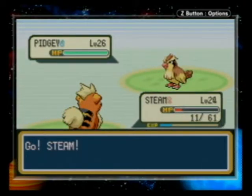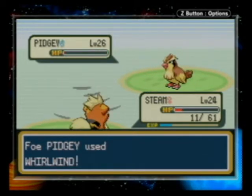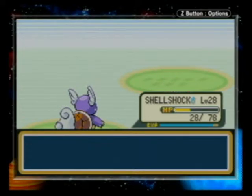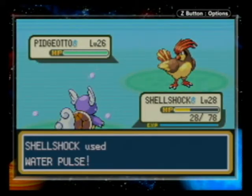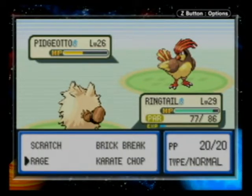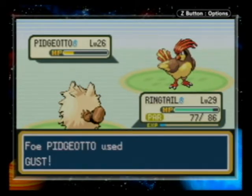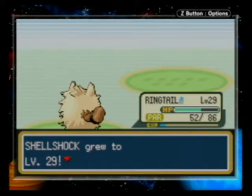Pidgey! Go Steam, attack it with all your might. Flamethrower that thing. Well, at least I used Whirlwind. Tackle! Pidgeotto! Die, Pidgeotto, with a Water Pulse. Again with the Whirlwind! Ringtail was just — oh gosh, this is gonna be bad. Rage it! Rage! Well, that was super effective. Jeez. Rage! Eat my rage! Shellshocker grew to level 29. Nice.